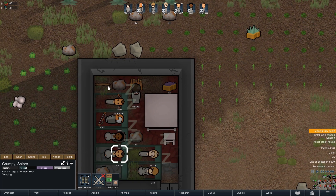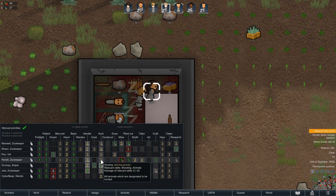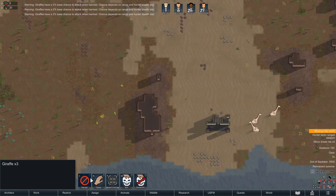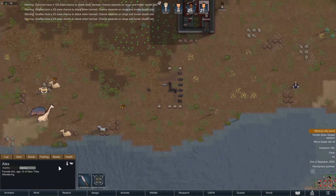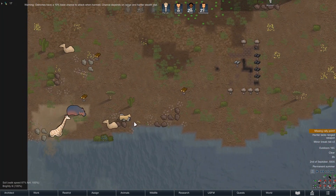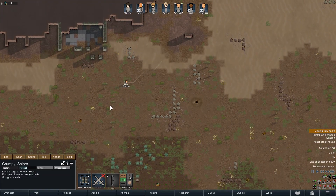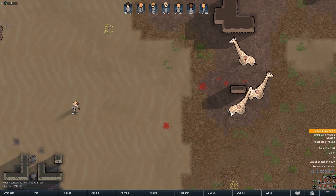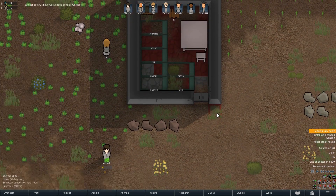Let's get our people equipped. Grumpy gets this decent-quality bow. Pariah is probably best set up to hunt as number one priority to get her skill up. Let's get both of them going giraffe hunting — actually the ostrich has a 10% chance to attack, so maybe avoid that. We need to feed our lion, who's getting pretty hungry. She's a female lion, so Alex — congratulations on your sex change. We're almost out of time. Let's start on a butcher spot quickly. Did we get a giraffe? We got one. Good.